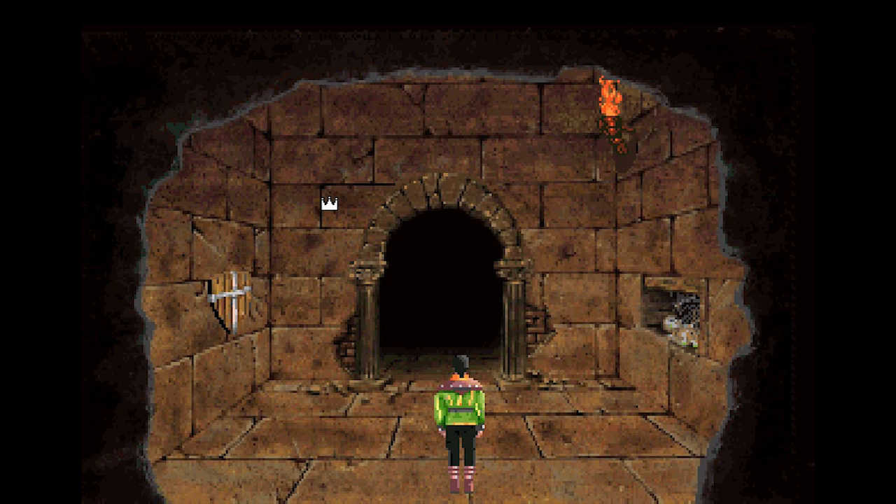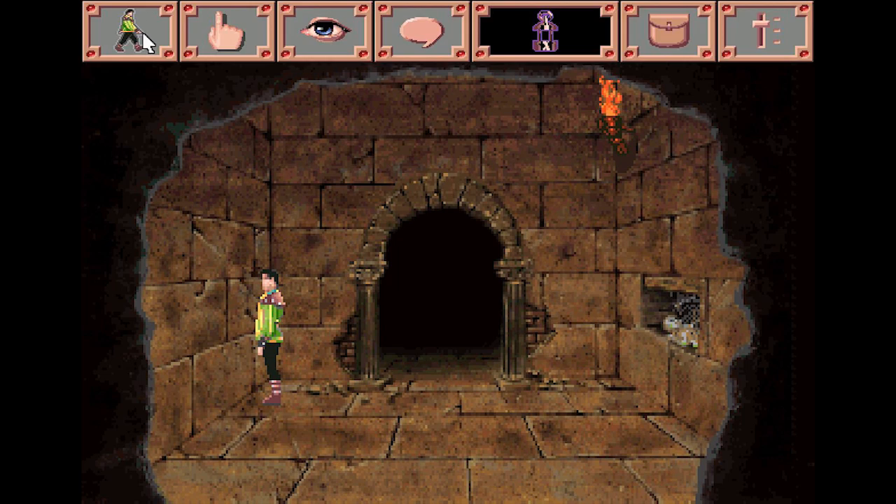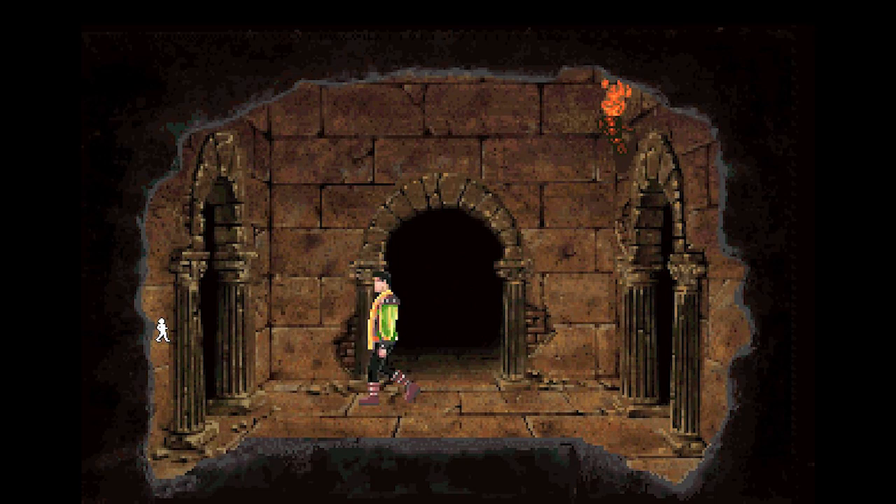An old wooden shield hangs on the wall — we need that. Alexander takes the shield from the wall and stores it, god knows where. I actually don't know if I was supposed to go this way or not; I don't think I was.